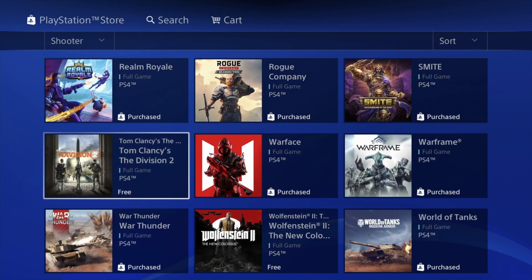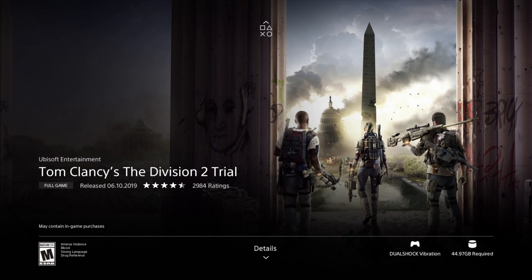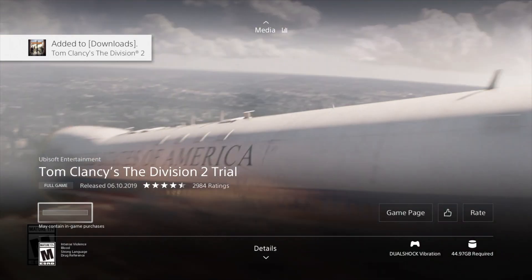We have this one right here — it says Full Game, but when we go into it, it tells us that it's actually a trial, not a completely full game. We're going to download the trial and try it out. If you really like the game you can purchase it, which is why these trials and demos are pretty useful. It's now downloading.